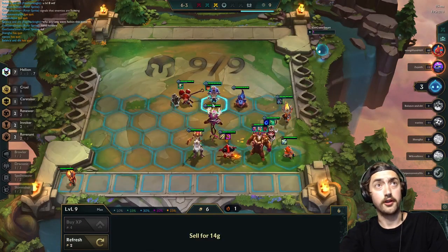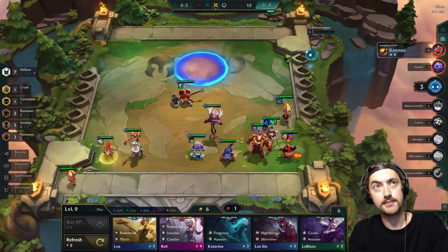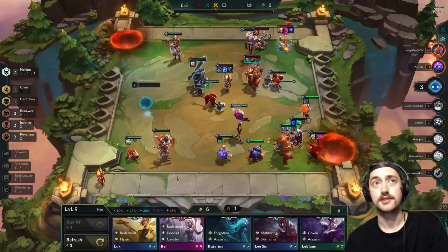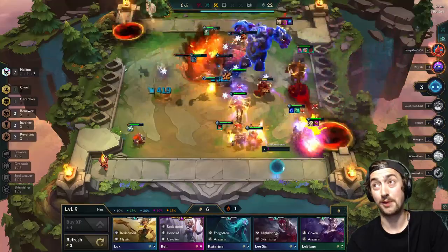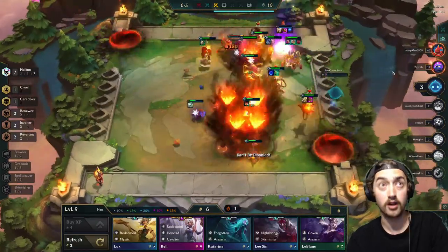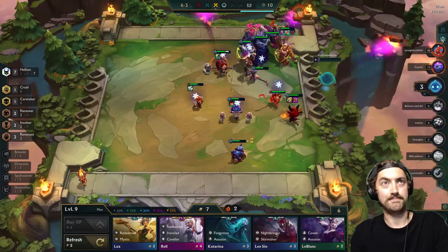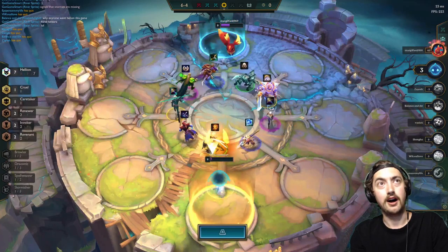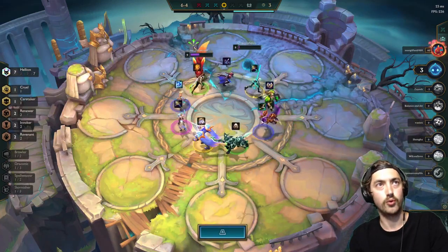Here we are in the final few rounds of the example game. We did have the Hellion spatula, so we were able to get in our seven Hellions. The biggest difference from the 5 Hellion build and 7 Hellions is that you go to level nine, throw in an extra copy of Ziggs, and you have the Hellion spatula. This board came together pretty well, but unfortunately we weren't really able to clinch the win.